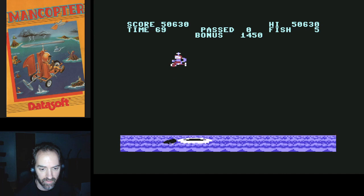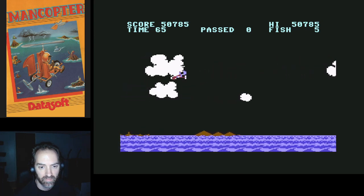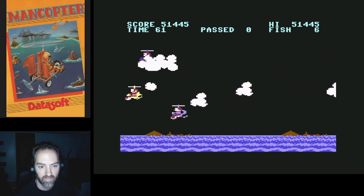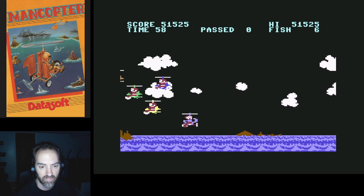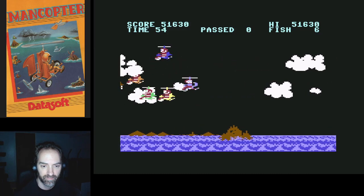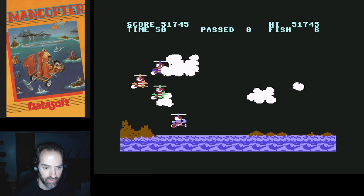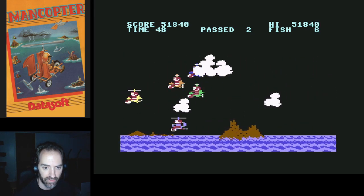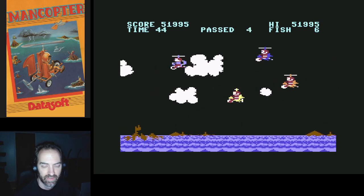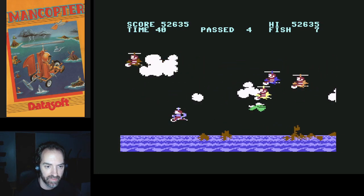I don't think I ever realized this as a kid, but this is the easy mode — there is a medium mode and a hard mode. I have to kill these guys, they're too dangerous. That green guy is actually running interference for me. The pelicans — take that fish, thank you very much.